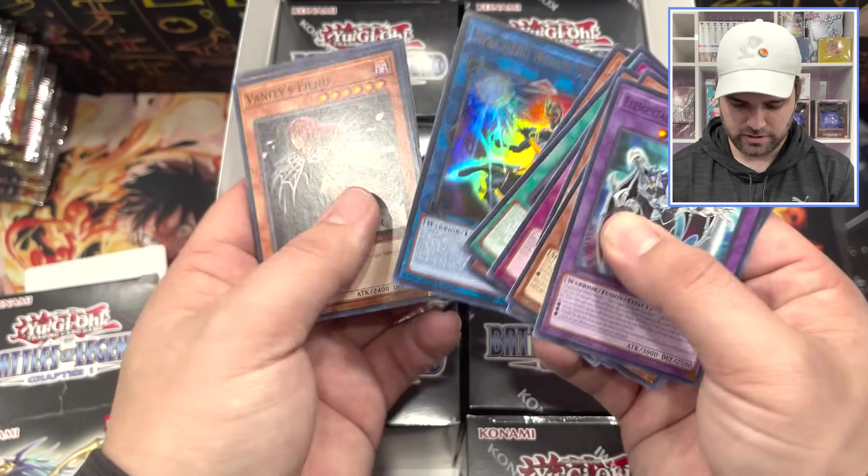Malicious is nice — I like this new Silver Ultra for Malicious, looks pretty good. If you need some Battles of Legend Chapter 1, check out the link at the top of the description below. Oral Sword. There he is — Chaos Emperor, the Dragon of Armageddon.